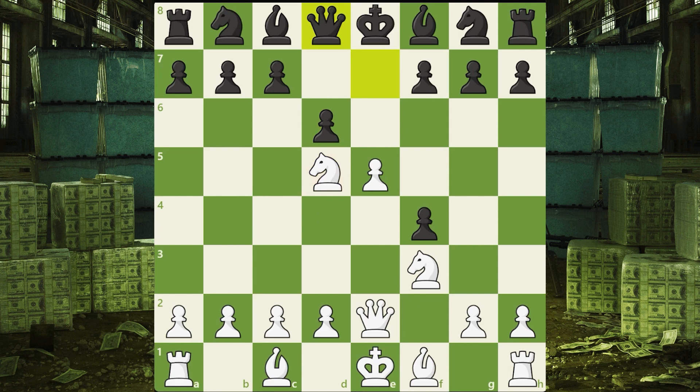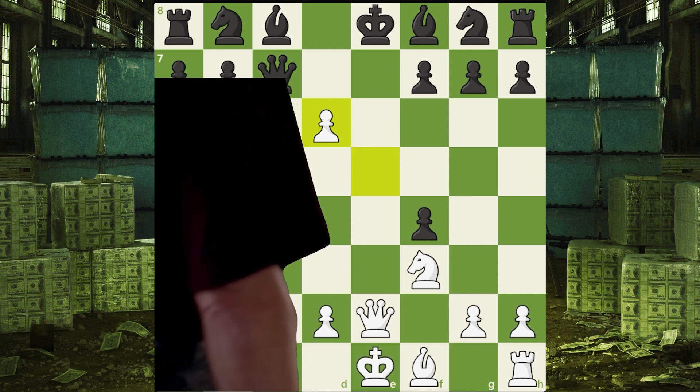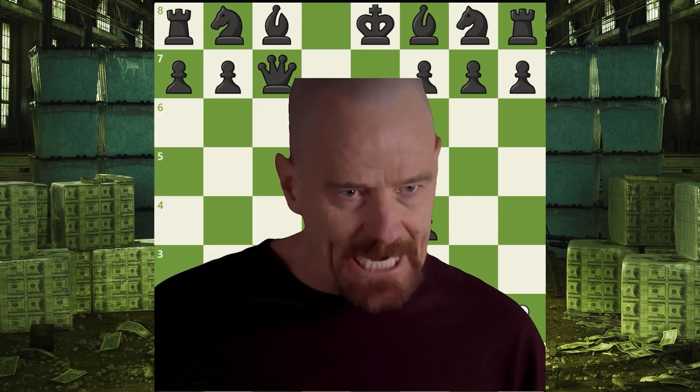When he moves the queen back to save it, you move knight c7 check. If black doesn't take, he loses the rook. But if he takes, then you take with the pawn on d6 and give him a discovery check. Now he has to protect the king and you have won a free queen. I am not in danger, Skyler — I am the danger.